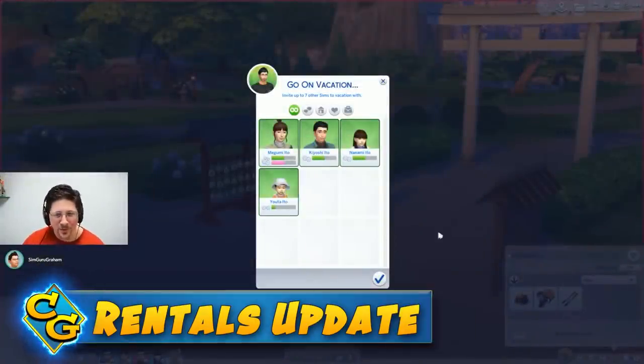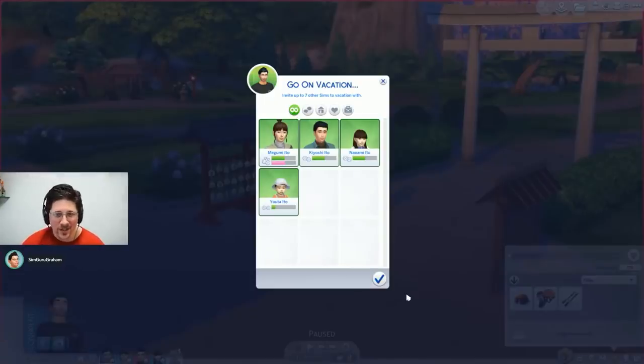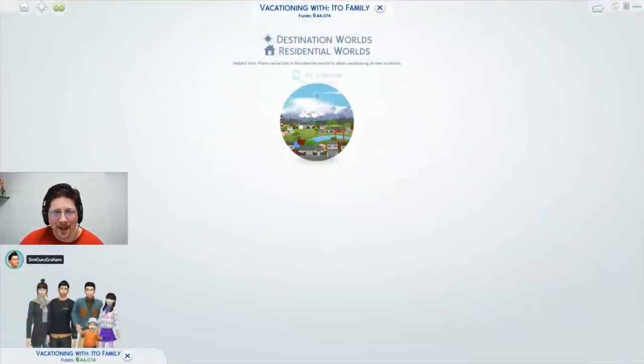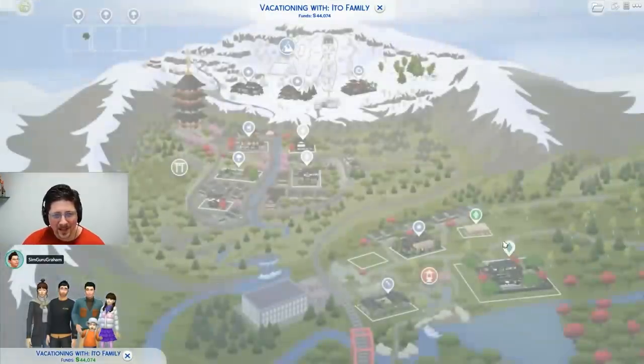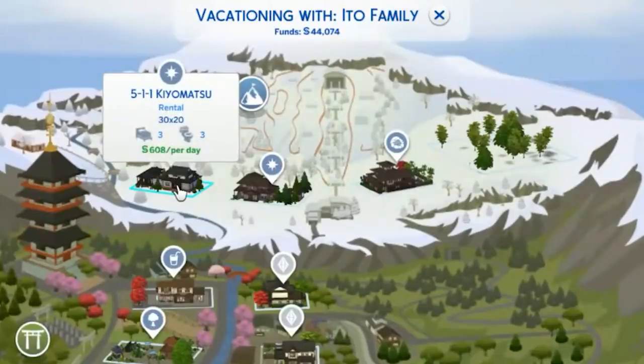A small but popular request that is coming is the ability to add rental lots to any world. While Mount Kummerabi will have rentals pre-installed, you will need to add rentals as a new lot type in your other worlds, but this will add the ability to vacation there at any time.